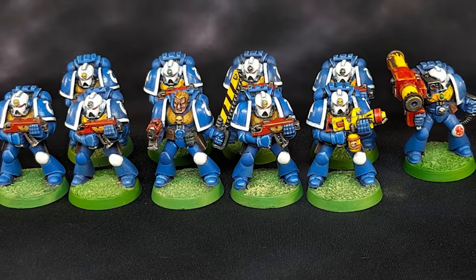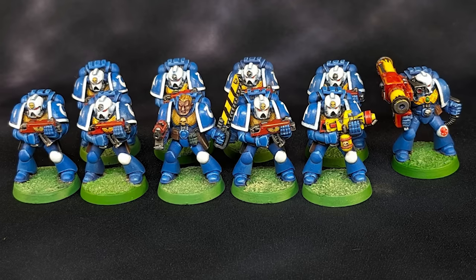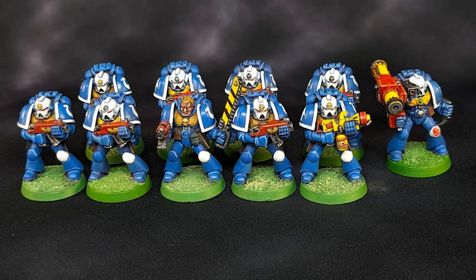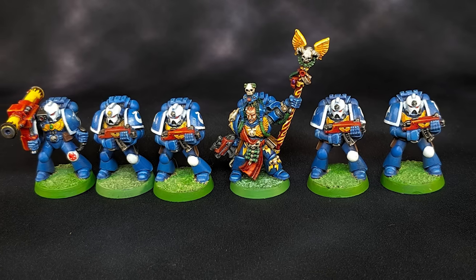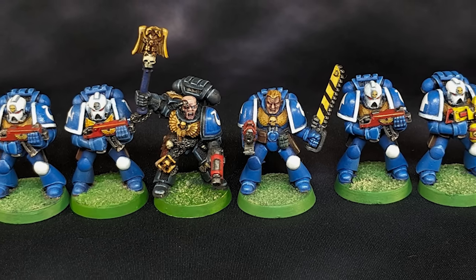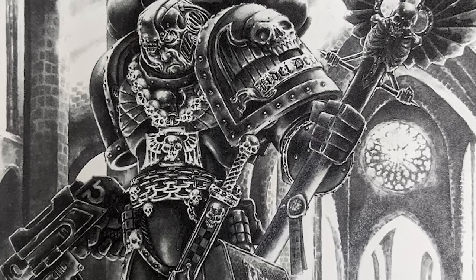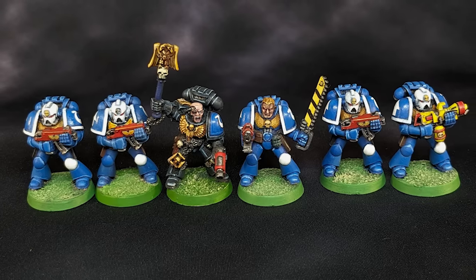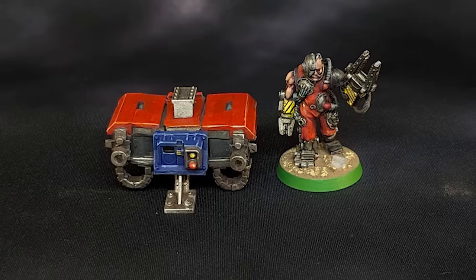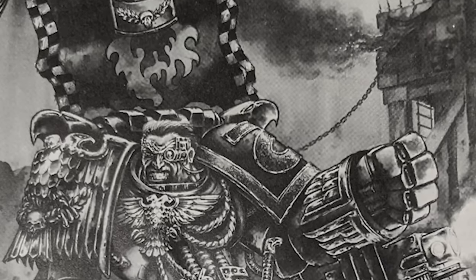Next is a veteran squad consisting of a Flamer and a Missile Launcher, split into two combat squads for this game. One is led by Librarian Codicier, and another by Chaplain Cassius, who was pretty important since he mitigates the fear effect of the Tyranids plus a re-roll on leadership tests. A twin-linked heavy bolter Tarantula rounds off this half of the army.